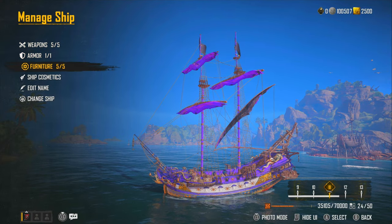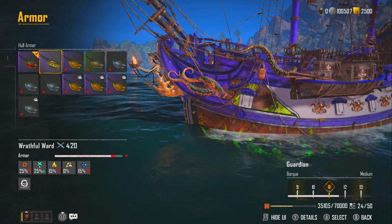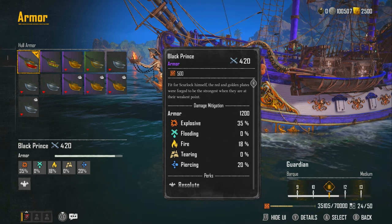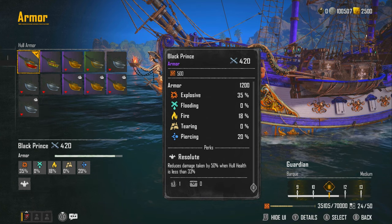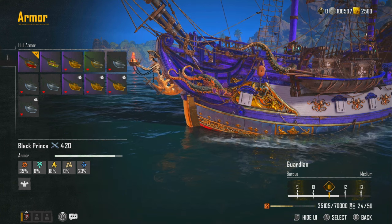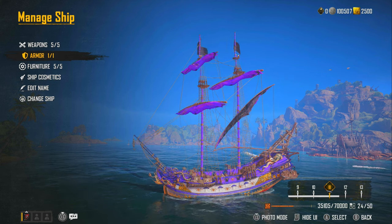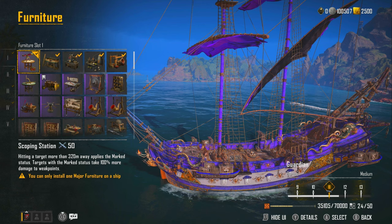Going back to the build, for armor right now I'm using the Black Prince. I could use the Royal Custodian — it's personal preference. I like the Black Prince because it gives 50% reduced damage taken when hull health is below 33%. Since our passive heals 0.5% per second — that's 5% every 10 seconds — as long as we can take more damage we'll keep health high, and with repair kits it's a good lifeline.